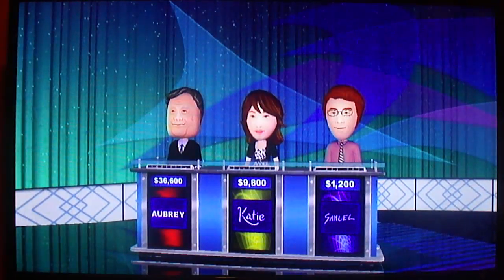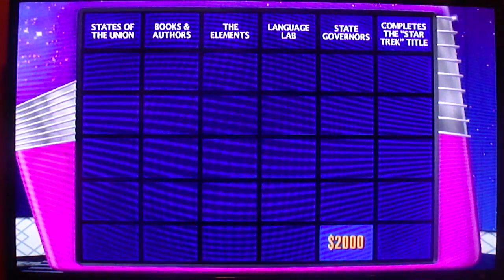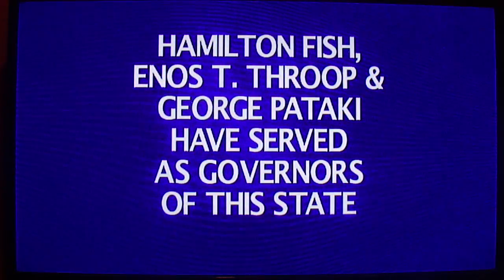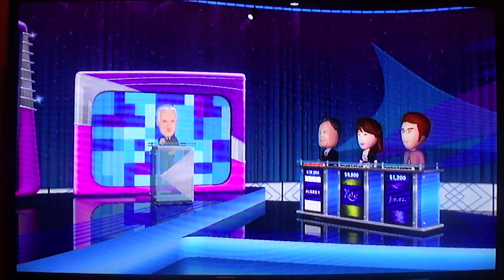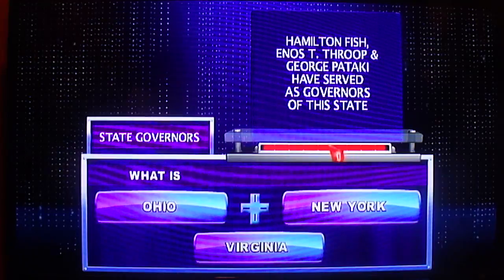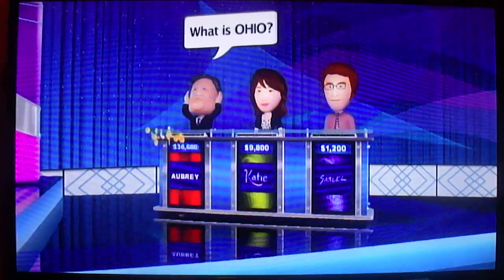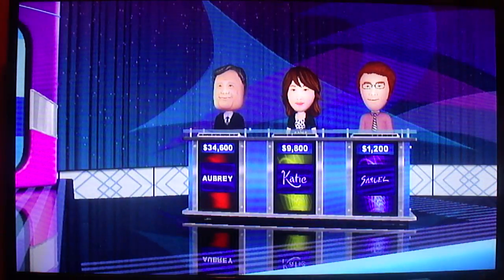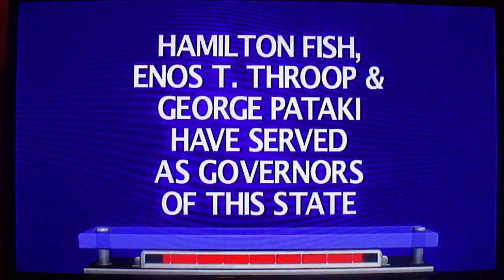Now the last clue. Here's the $2,000 clue. Hamilton Fish, Enos T. Throop, and George Pataki have served as governors of this state. Let's hear it, Player 1. What is Ohio? Darn. Oh well. Any other takers? I finished the Double Jeopardy round with $34,600, which is okay.